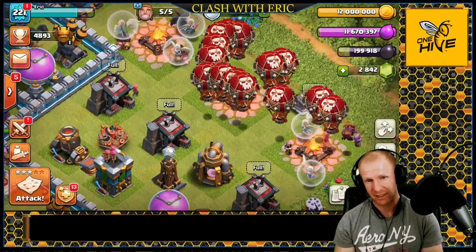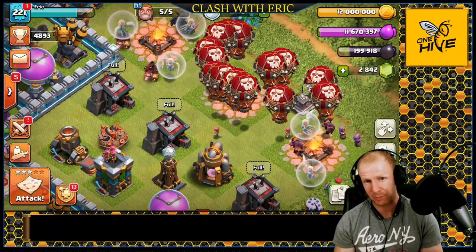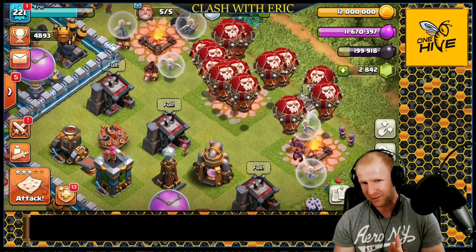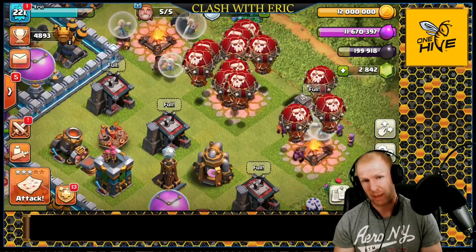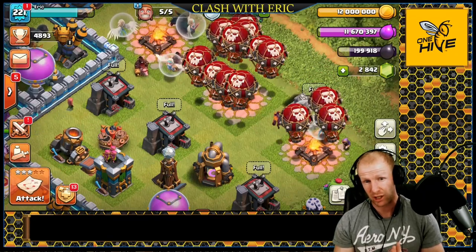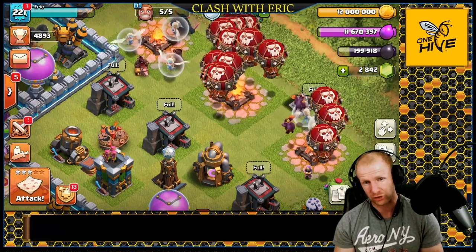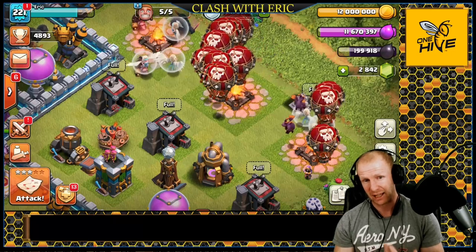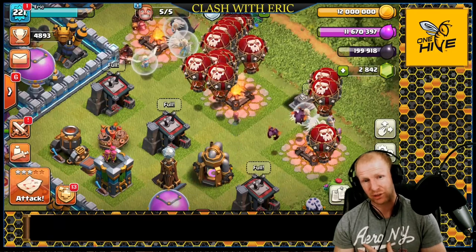Welcome back to Clash with Eric. Today we're looking at laloon pathing, applicable for everyone between Town Hall 9 all the way to Town Hall 12. The basic idea is we don't want our laloon just spammed into the base — we want to know exactly how many balloons to drop in each location to make your laloon move seamlessly through the base, regardless of which kind you're doing: queen charge laloon, sui hero laloon, electron laloon, or yolotrone.